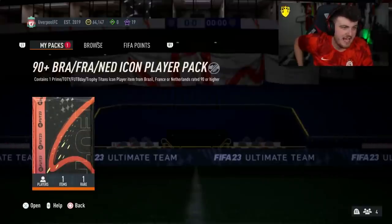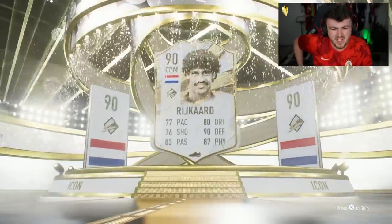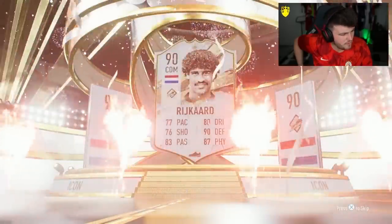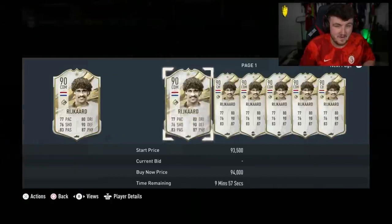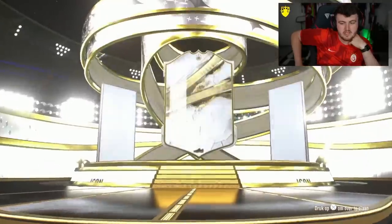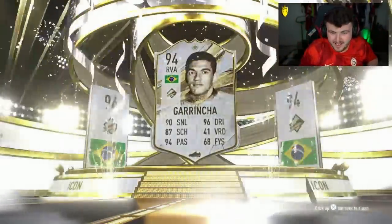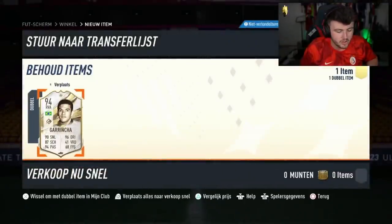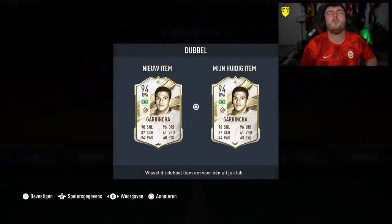It would not surprise me if EA have messed up and only put Primes in these. Oh no, we still get a Prime — CDM Rykard. Only Primes so far, it's not looking good. It's actually looking good for us because we might get the packs back, but it's not looking good so far. Are we finally going to get our first non-Prime? No, still Prime — Brazil RW... Grincha. Cheeky little 94-rated Prime Grincha. He would have been worth about 400k but he is a duplicate and tradeable. What a shame.